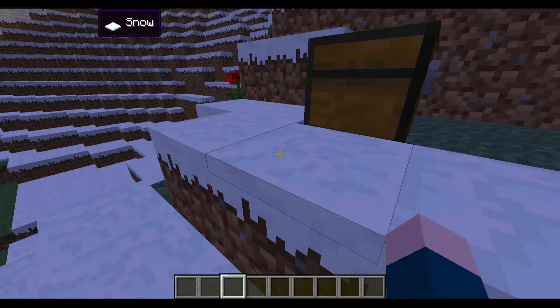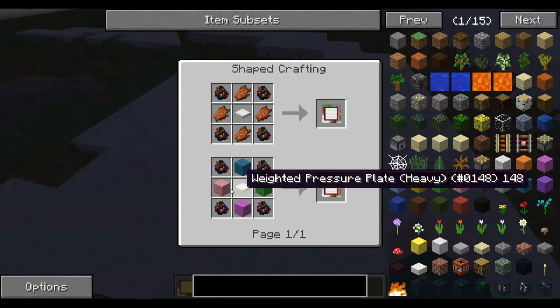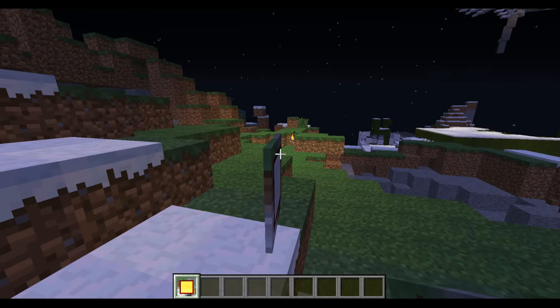Next are these — they're just normal versions of the pressure plate except for heavy and weighted variants. I'm guessing they're crafted with a heavy pressure plate instead of a normal one, and a normal weighted one. There and there.